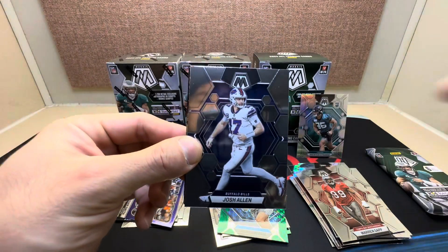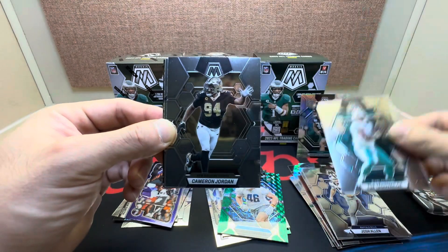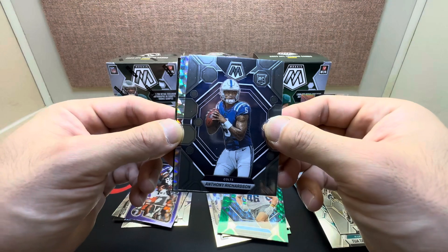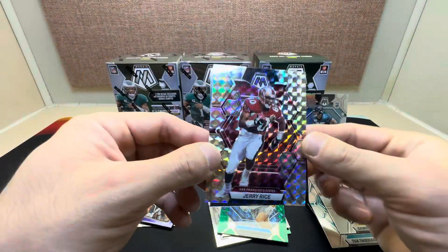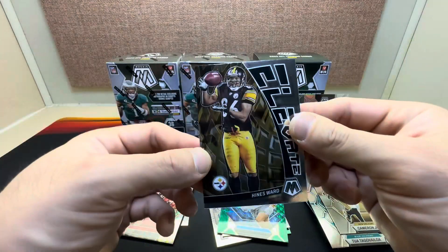Warren Sapp, and a nice Jack Green Mosaic of Jack Campbell — kid reporter on the back. Fifth pack: Josh Allen, Tua, Cameron Jordan, nice Anthony Richardson silver, and Jerry Rice.